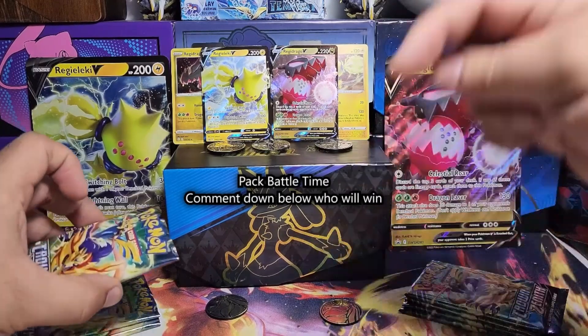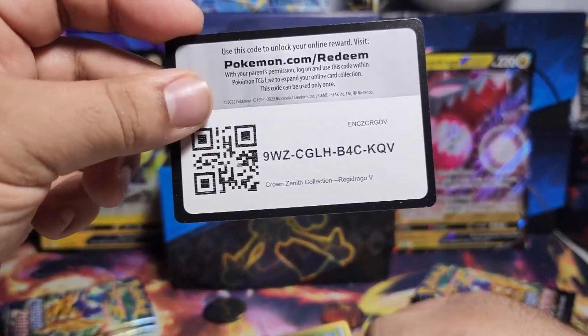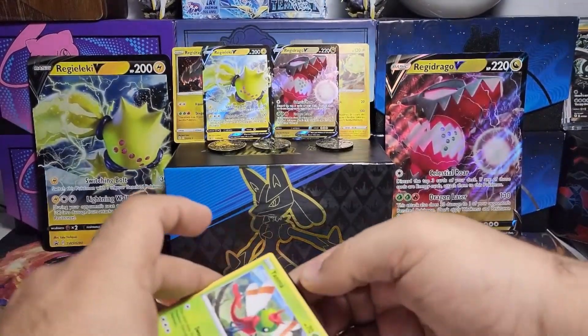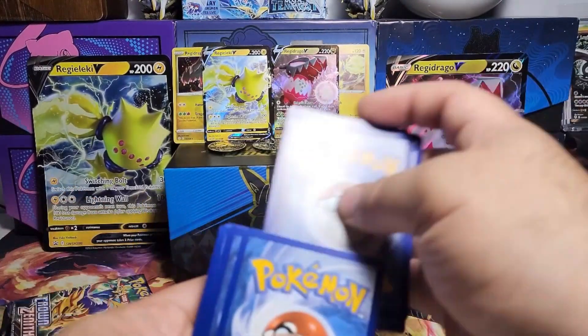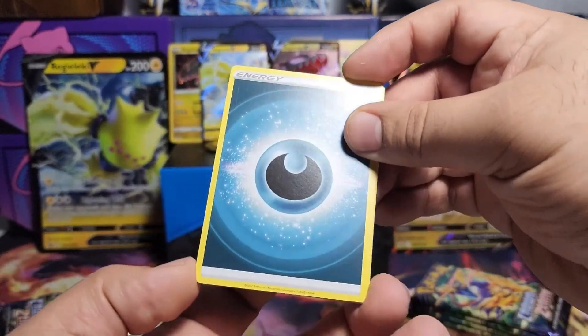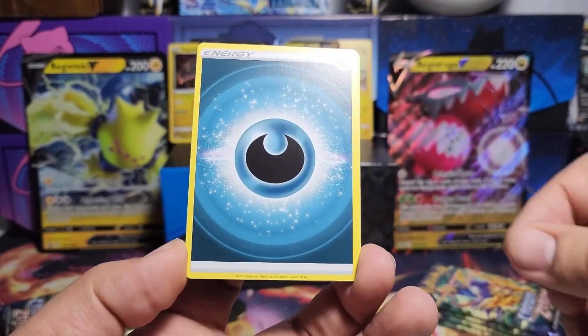And of course, we got some code cards for the homies. We're going to go left side versus right side. Comment down below, who do you think is going to win this? Is it going to be Regi-Leki? Is it going to be Regi-Drago? We're going to jump into it.